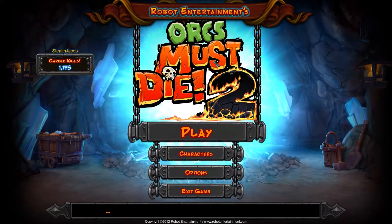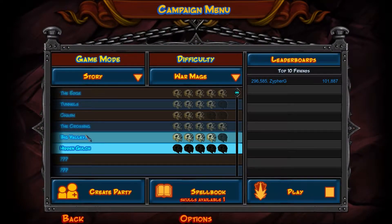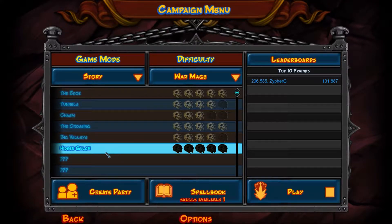Hello everyone, my name is Stealth Jacob and welcome back to Orcs Must Die 2. Today we're gonna continue our adventure through the game. Last episode we completed some more levels — I think we completed Big Valleys and that was about it. Today we're gonna try Hidden Gulch, so we'll go through that.